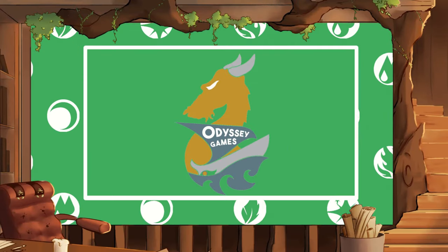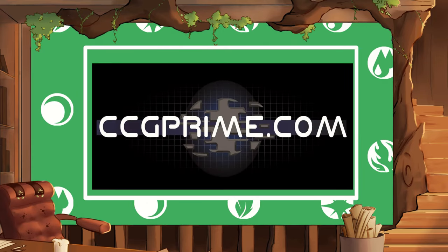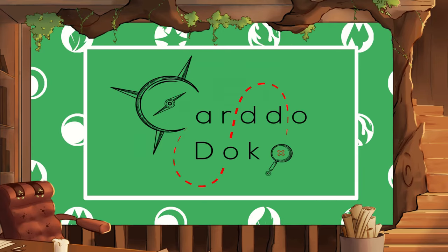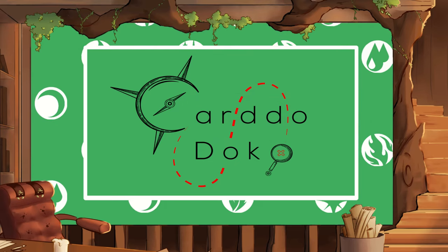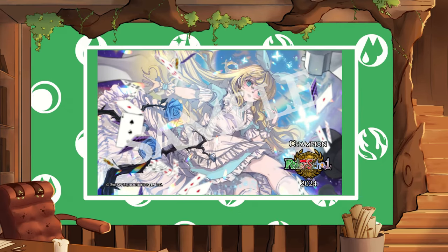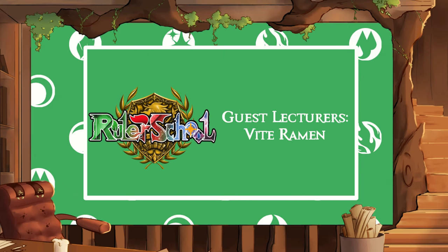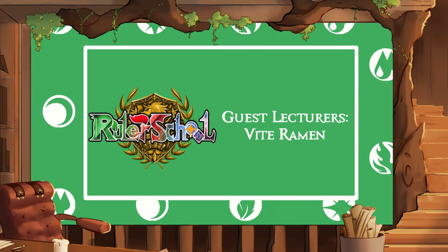Hey there, Rulers, DMO73 here, back from Minnesota with a feature match between TJ Green on Little Red Abdul versus Paul Reisman on IU Olympians. Let's go ahead and jump right in. Ruler School is brought to you by Odyssey Games, where you can go to pre-order upcoming Force of Will sets, ccgprime.com for singles and supplies, cardodoco.com for rulers in the international market looking for product, the Ruler School Circuit Series now offering Quarter 2 2024 Circuit Kits, and our guest lecturer members, Fight Ramen. Class is in session.